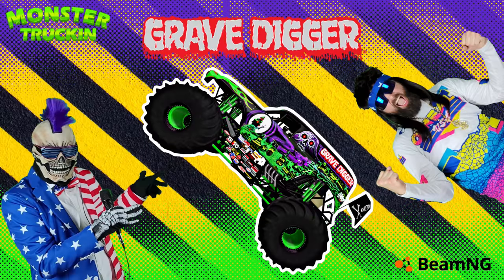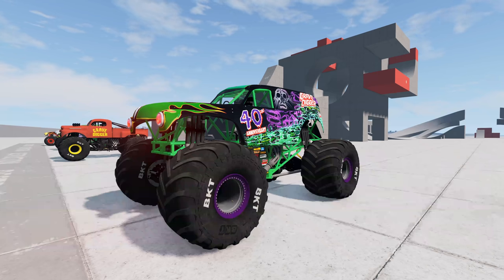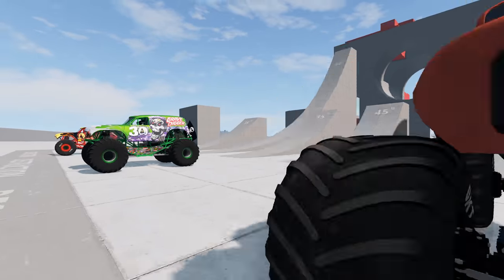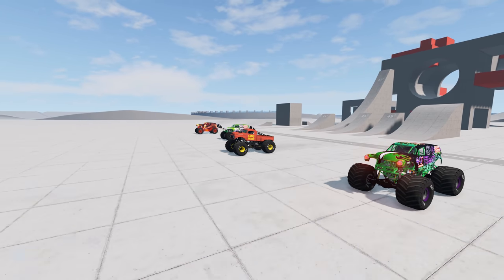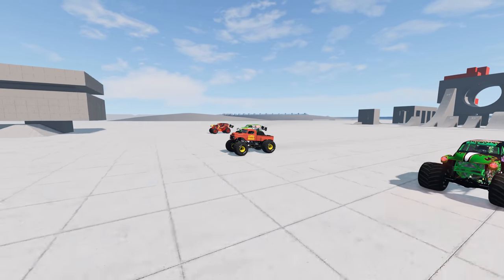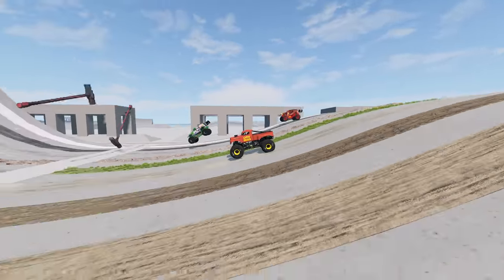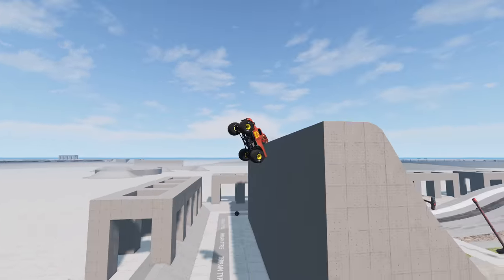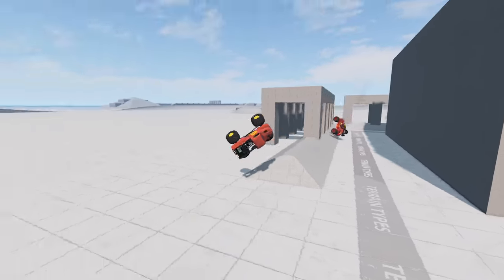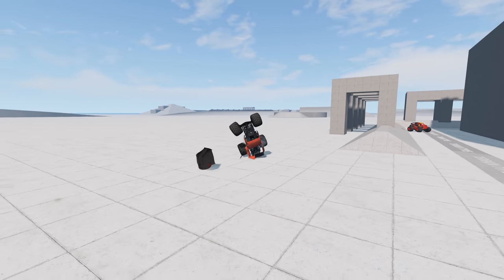Up next we've got a four-truck race showdown. They've got to watch out because a sledgehammer is at the midway point. We've got the 40th anniversary Grave Digger, the retro Grave Digger, the 30th anniversary Grave Digger, and Grave Digger Fire — and they're off! The retro Grave Digger and Grave Digger Fire have the early lead. Out of nowhere, the 30th anniversary Grave Digger gets some huge air but gets caught by the sledgehammer. The winner is the retro Grave Digger! We've got some amazing replays of that 30th anniversary Grave Digger crash.